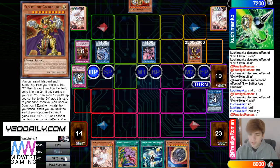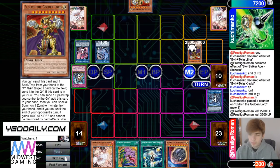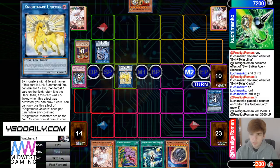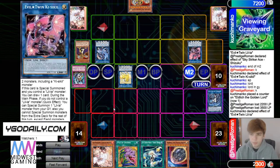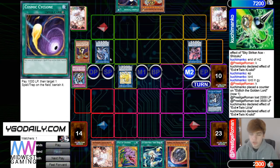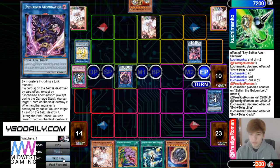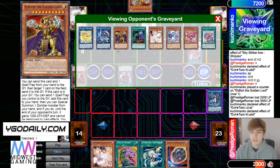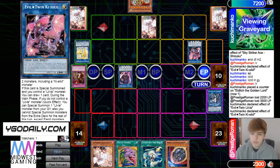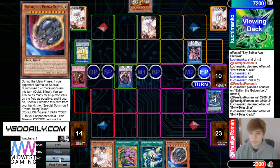Lord effect on Shizuku, then Lord effect Engrave brings itself out. Battle phase, attacks leaving him at 2300, then make Unicorn, effect summon back, effect go for a draw, draws Cosmic — that's a good card. Make Abomination, set Cosmic. That was Lord summon — that was only four, all right, so he played around Nibiru.